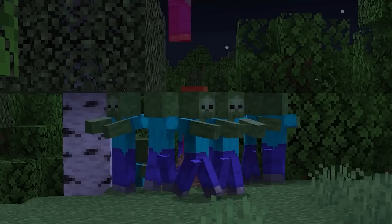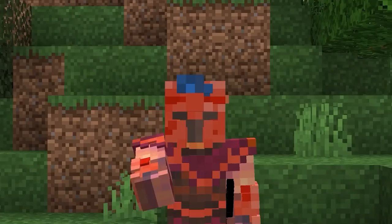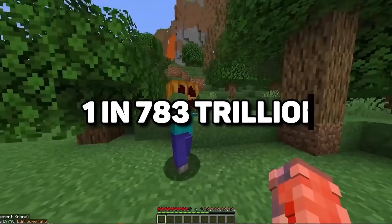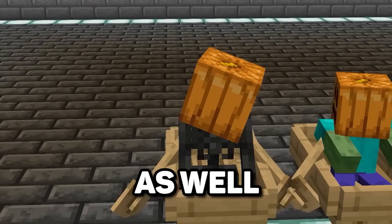Another secret is that Mojang created a way to spawn mobs that can't be obtained normally. During October 31st, mobs have a chance to spawn with pumpkins on their heads. Because of how spawns work, these mobs can be extremely rare — there is a mob so rare that the chance of spawning it is 1 in 783 trillion, not even accounting for the fact that it needs to spawn on October 31st. If you capture these mobs, you can get some unique and rare mobs for your world.